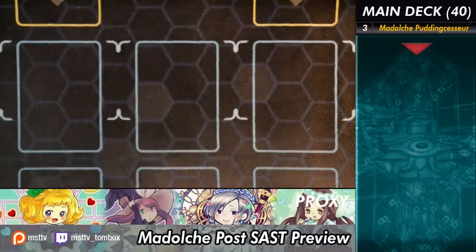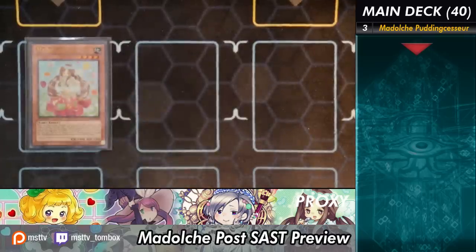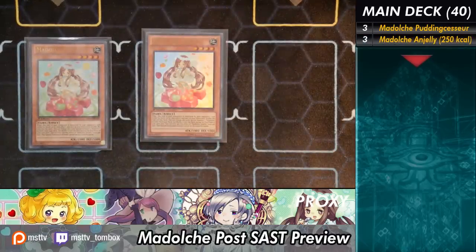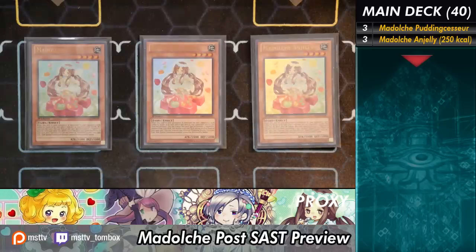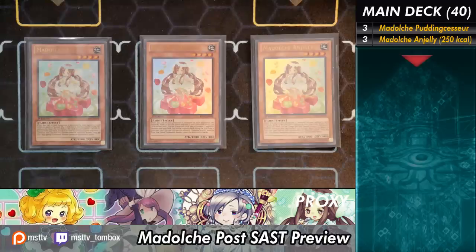Let's go with Anjali first. Anjali is the other opening play because you can go Anjali into Pudding Sensor to get that Hootcake. Anjali is just a really good combo piece that you can use for Hootcake, or basically anything that you need to fetch out. You can even go into Pudding Sensor now, so you actually have multiple targets.